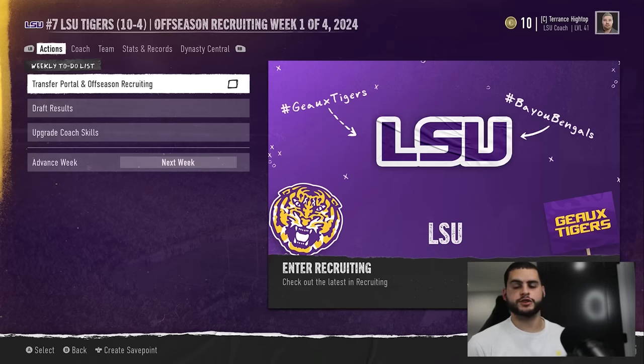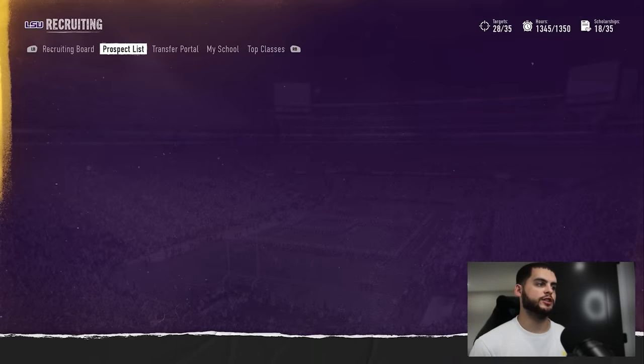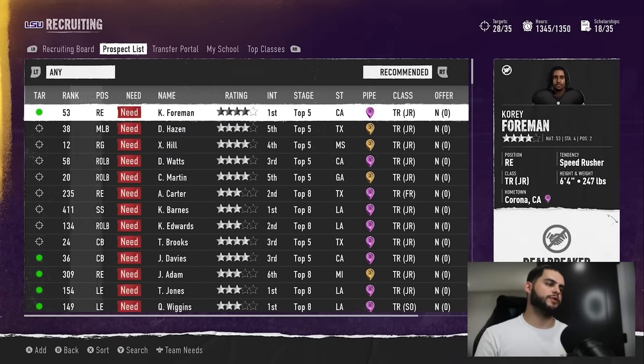We are in transfer portal week — that's the first step. Make sure you're in the transfer portal week. You can also proactively watch this and be ready when you get there. Go into the transfer portal, go to your prospect list, sort, and look for whoever you want.